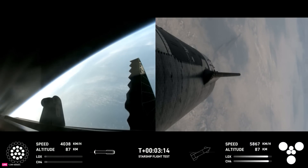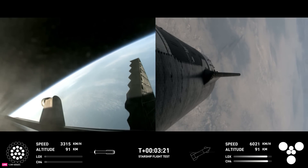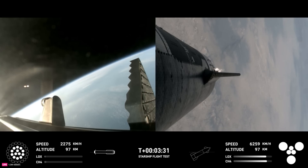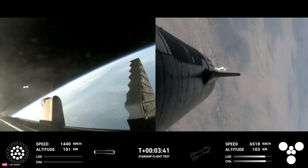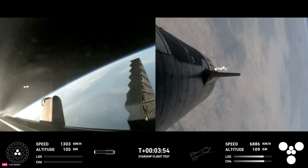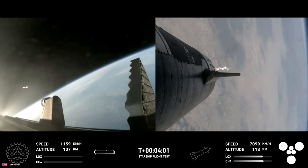We've got a booster on the way back to the Gulf and a ship all the way to space. Ship chamber pressures are nominal. Ship power and telemetry nominal. The first stage is currently performing the boost-back burn, expected to last a little over one minute. This propels the booster back toward the coast, taking it to a landing in the waters of the Gulf of Mexico. We were only using the 13 center engines from here on. Boost-back burn shutdown confirmed. H2 tank pressure is nominal.